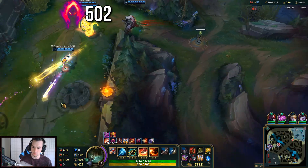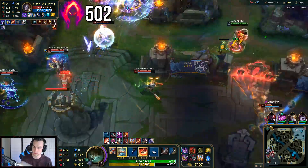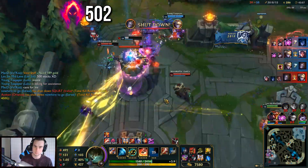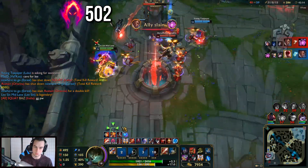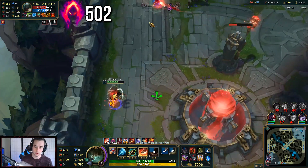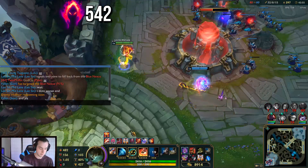I just need to be on Lulu because she gives me so much power. Look at that damage — I do like half of their health with one auto. I don't want to end yet. 542 stacks.